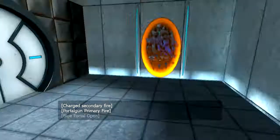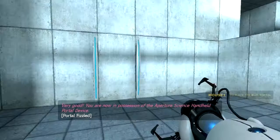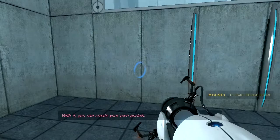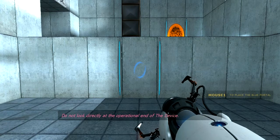Where should I go? Very good. You are now in possession of the Aperture Science handheld portal device. With it, you can create your own portals. These intra-dimensional gates have proven to be completely safe. The device, however, has not. Do not touch the operational end of the device. Do not look directly at the operational end of the device. Do not submerge the device in liquid, even partially. Most importantly, under no circumstances should you move the device.